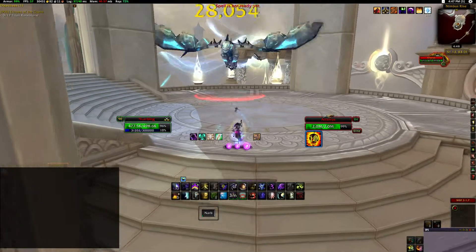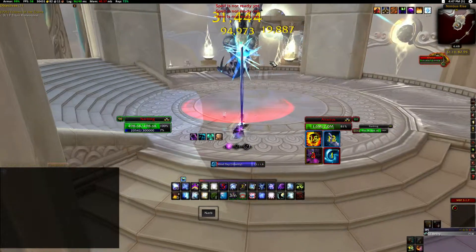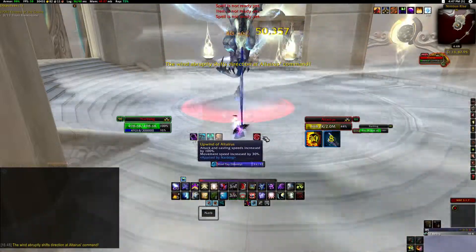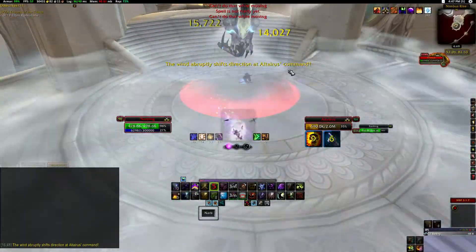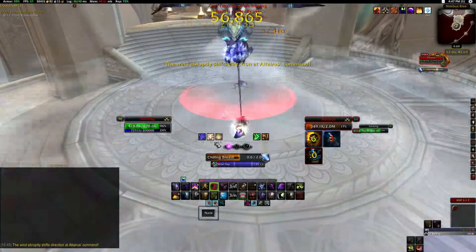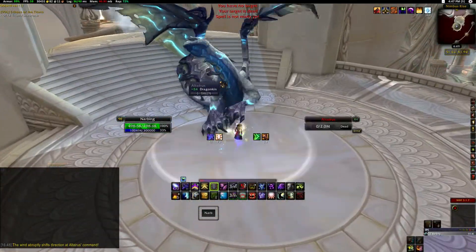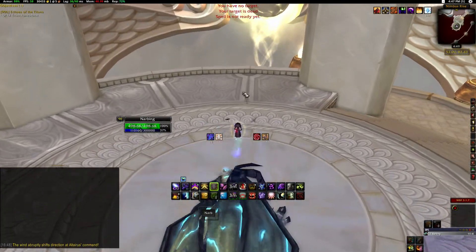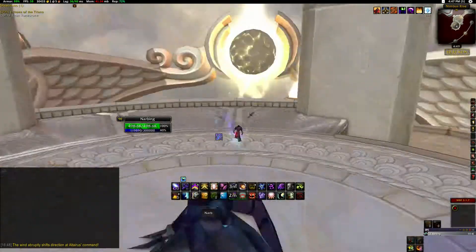This boss only has one mechanic you really need to worry about — he's going to summon wind across the platform. You're just going to want to position yourself such that your debuff or buff is green. Once it's green, your attack speed and cast speed is going to be ridiculous, as you can see. If you're on the wrong side of him, it'll be red — just position yourself so that it changes to green. That's the red symbol right there.